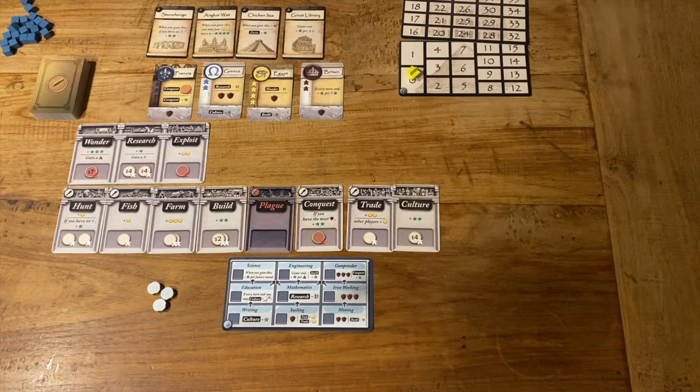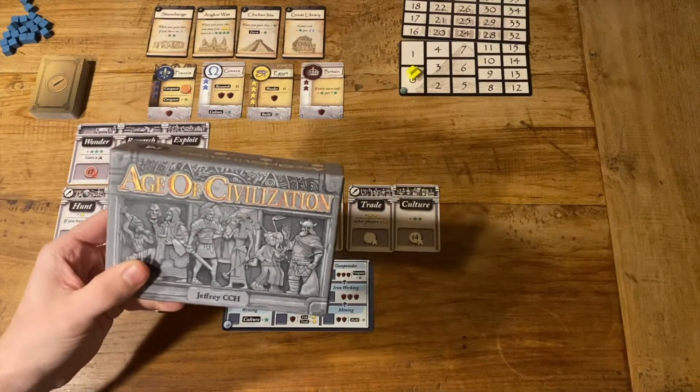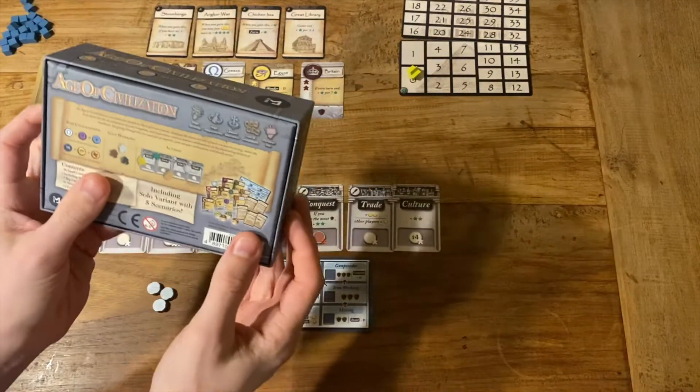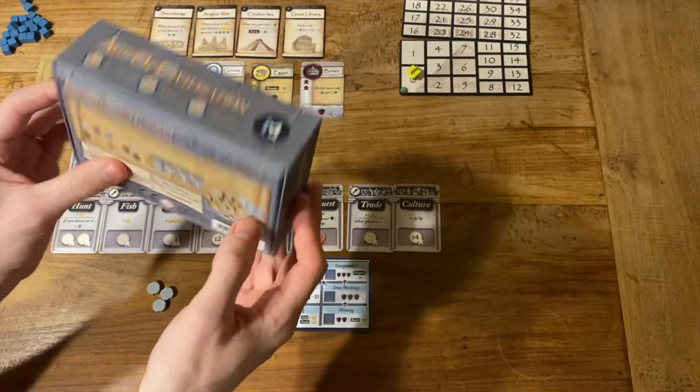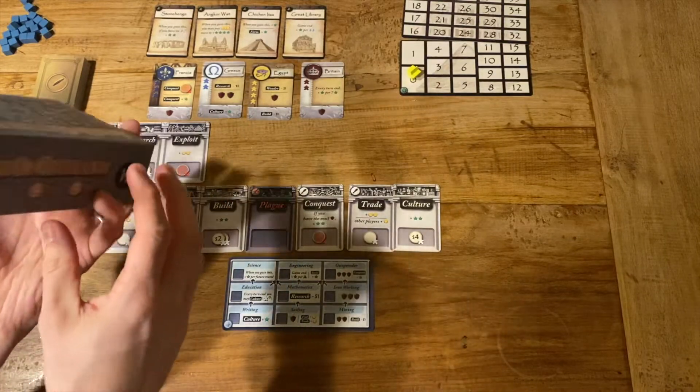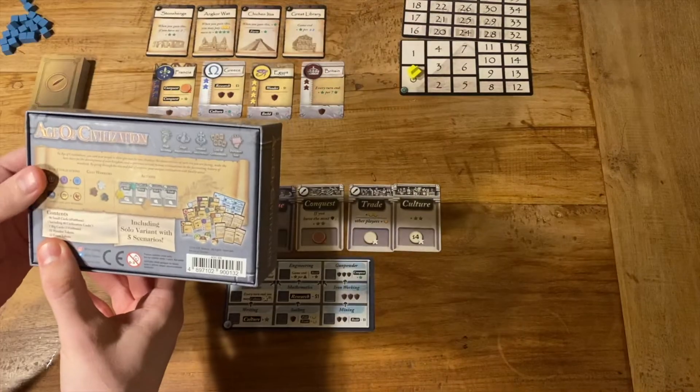Hello and welcome everybody to OnePlayer. Today on the table we have Age of Civilization, this micro-euro worker placement game. It plays in 30 minutes, has a dedicated solo mode, and is rated 10 plus. Let's get into it, shall we?